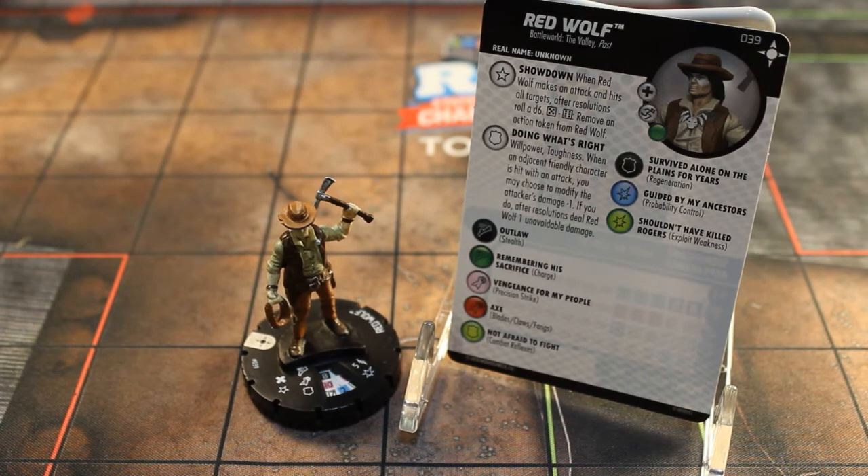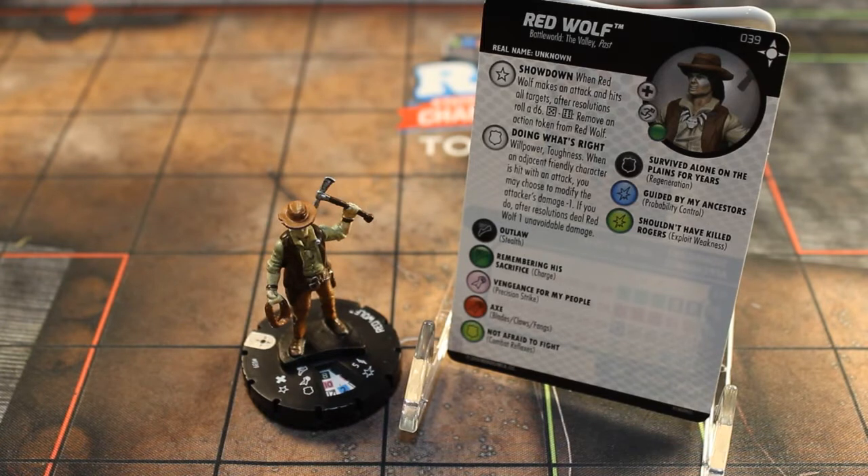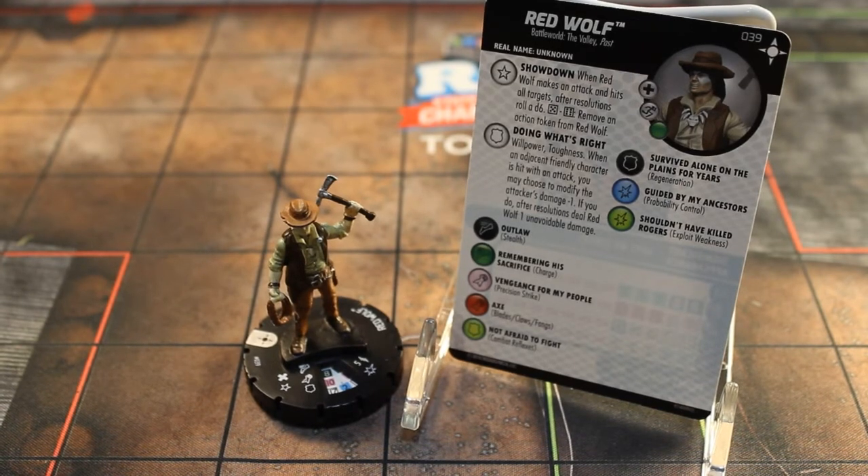Next up we have number 39 in the set, Red Wolf. He has the Battleworld the Valley and Past keywords. He has Improve Movement — ignores hindering. He has that Showdown trait, same as Crossbones. He also has a special on his defense called Doing What's Right: Willpower/Toughness — when an adjacent friendly character is hit with an attack, you may choose to modify the attacker's damage by minus one. If you do, after resolution deal Red Wolf one unavoidable damage. He's kind of trying to take one for the team, and depending on who he's trying to protect, it could be pretty important.